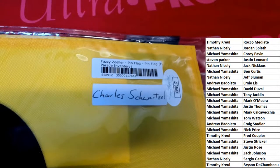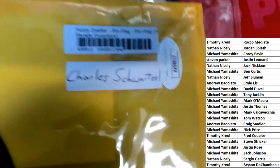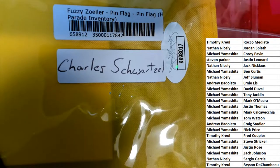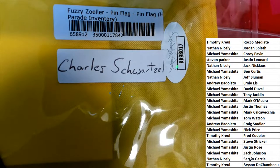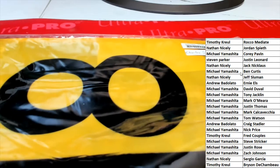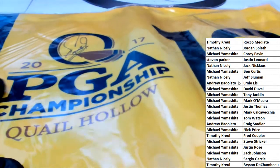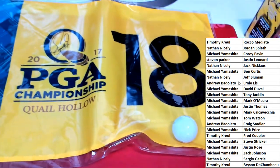Okay, so the pin flag is gonna go to random. Is the golf ball gonna go to random too? It is, it is. All right — a Fuzzy Zeller pin flag, the owner random between the owner names, and then there's a JSA certified golf ball as well.